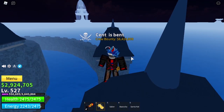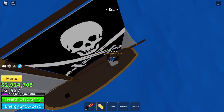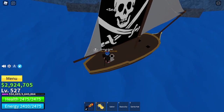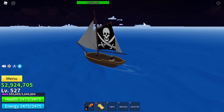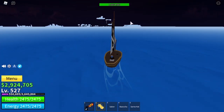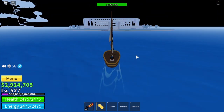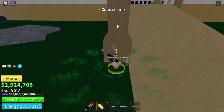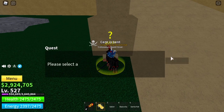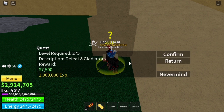But you also have to be level 350 for that. So when you are level 279, get in your boat and head to the coliseum, which is the thing that the snow island is hiding right there. Once you are at the coliseum, set your spawn point and come to the quest giver. Skip the Toga Warrior and go straight for the Gladiator quest when you are level 279.